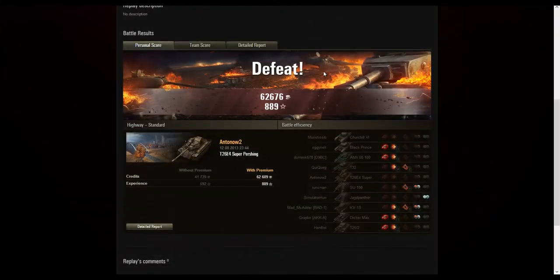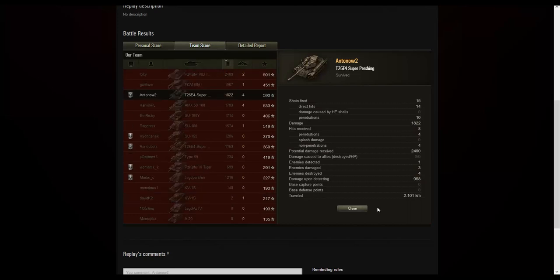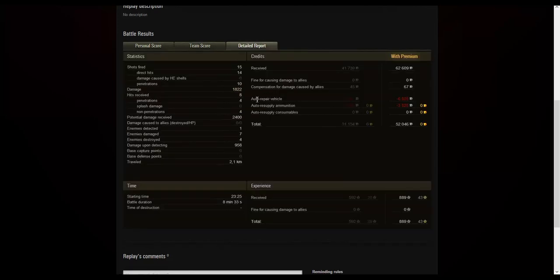We dealt 1,822 damage, which is not all that amazing, but we got 4 kills and the top experience on the entire team. In damage dealt we weren't the best — the FCM and Tiger II were better. We fired 15 shots of which 14 hit and 10 penetrated. We received 8 hits of which only 4 penetrated, so 4 ricocheted. We received 2,400 potential damage. We detected 1 enemy, damaged 7, and destroyed 4. We also travelled quite a distance considering how slow this tank is. We didn't have to spend all that much on service costs and walked out with 52,000 credits — a quite decent amount.